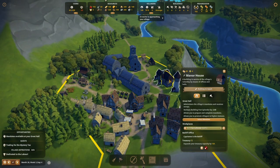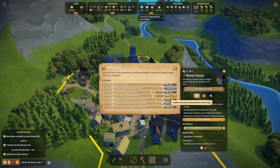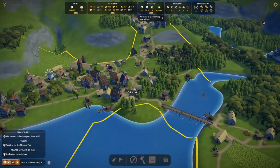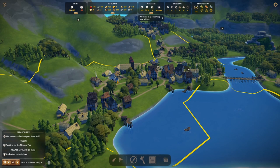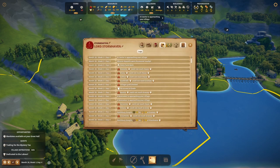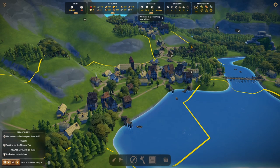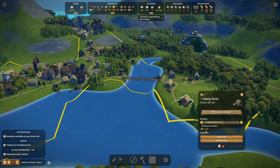We need to probably wait until we've got some money. I may need to up the taxes — should I just up the taxes? What are our taxes set at the moment? Moderate. We'll push them up a little bit just briefly and see if that helps. We have two newcomers coming in so we'll put one of them into the dairy farm.